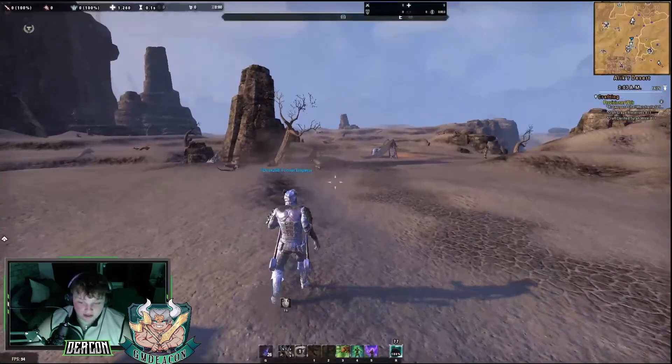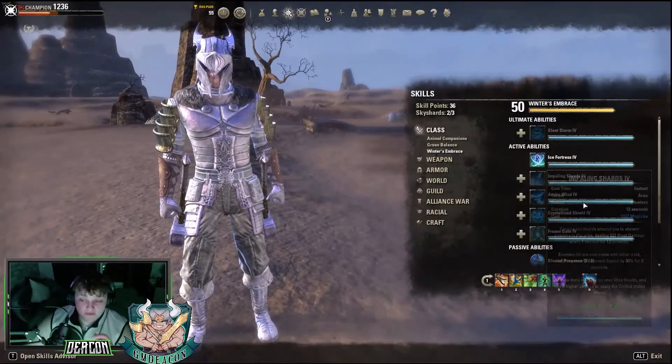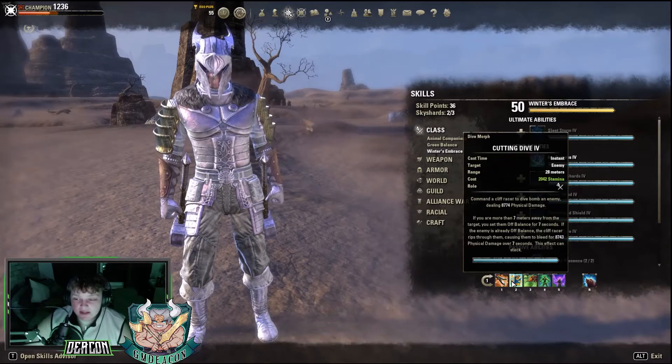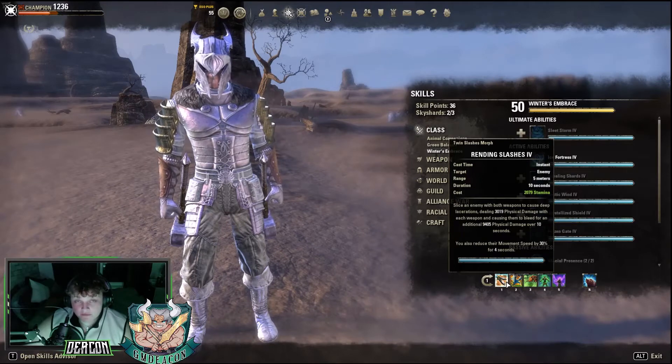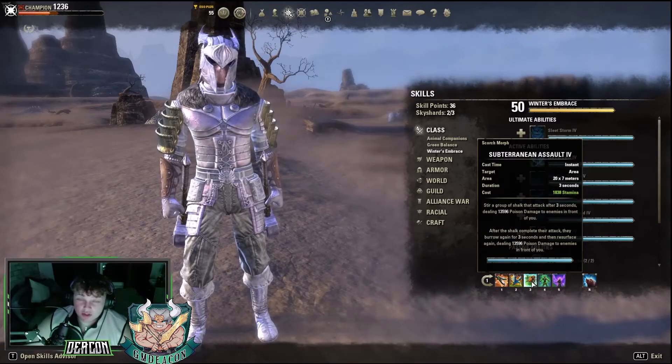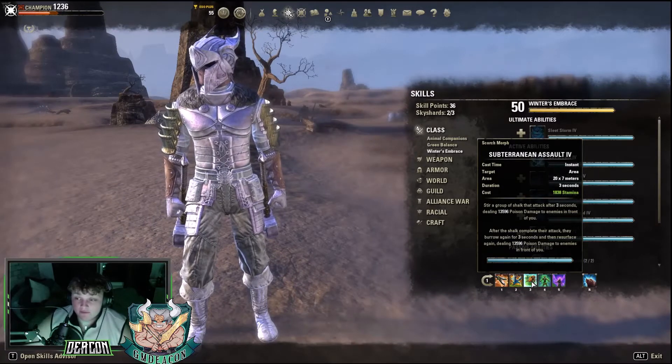So we'll jump into skills now. Up first on my first bar, on the dual wielding bar, we'll have Rending Slashers - that's for the bleeding damage, it's like your front bar DoT basically. Your direct damage attack is Cutting Dive, which heals when you use it as well because you're a Warden, which is a very, very good skill. I love Cutting Dive. Sub Assault - that's just Warden, that's just overpowered. It's actually a really, really good skill, so make sure you do have Sub Assault.